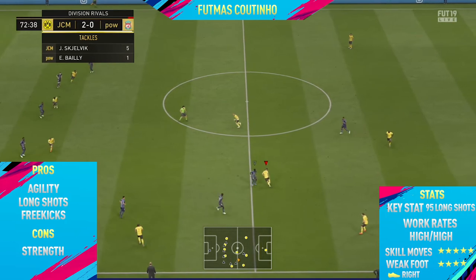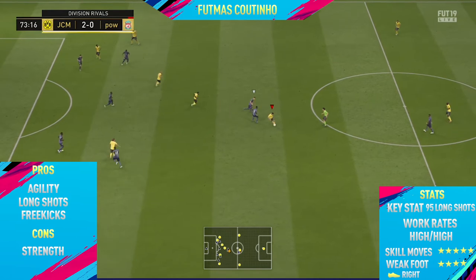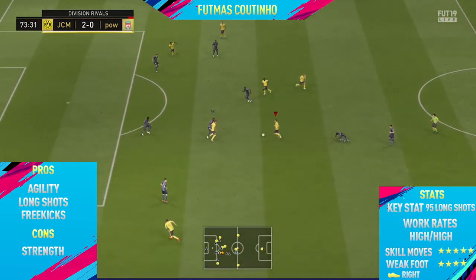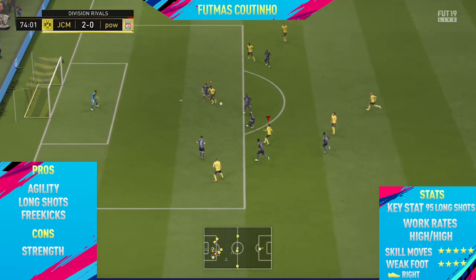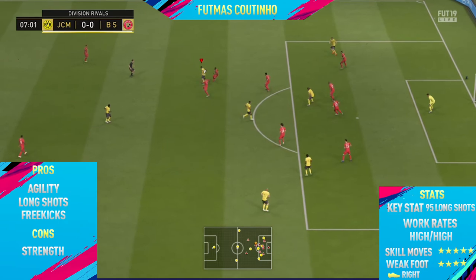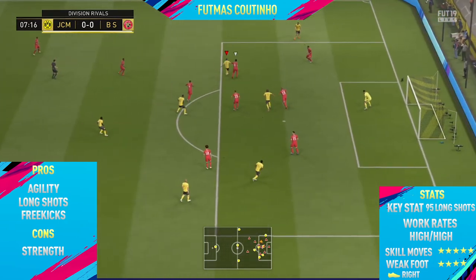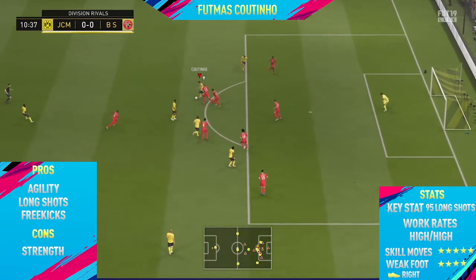The final pro I could find was his free kicks. Coutinho's free kicks are some of the best in the game — I'm not sure if he has the best or if it's JJ Okocha, I can't really decide between the two, but they are both very good free kick takers. As you'll see in this video, I managed to score two free kicks with Coutinho, either in the same match or in back-to-back matches.